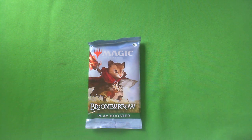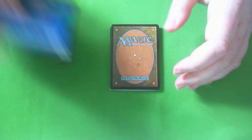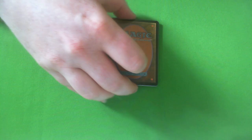Greetings comrades, this is Andre Aguilas Desjardins for a Bloomberg Cracker Pack. I guess we're doing a draft tonight, so let's use the Cracker Packs to help do the format. Got a fish token — excellent. Fish fish, excellent.